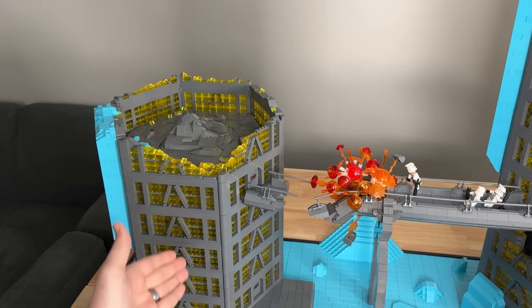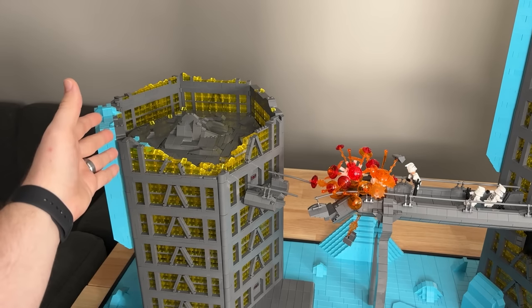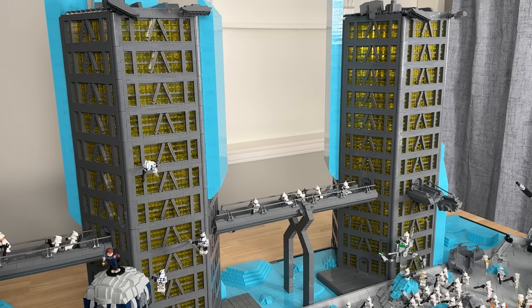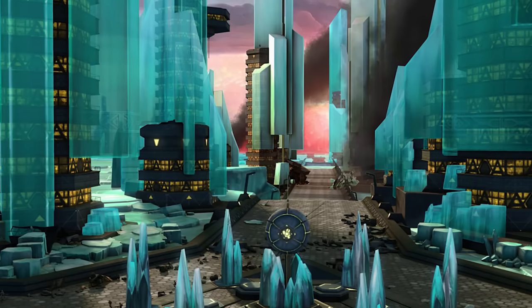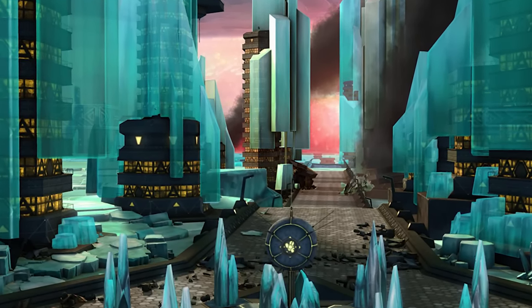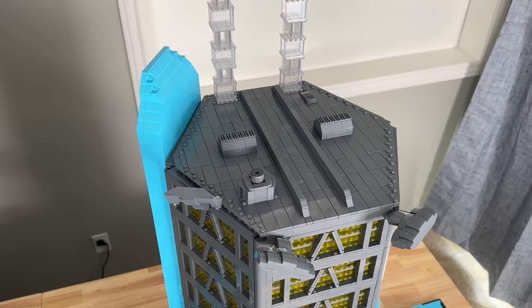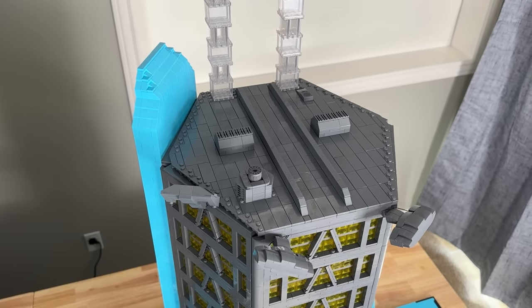This building on the left is six stories tall with some damage detail built into the top floor where things got destroyed in an earlier part of the battle. Most of the buildings on Christophsis use a very similar design structure — they are all hexagon shaped and about similar heights to one another.